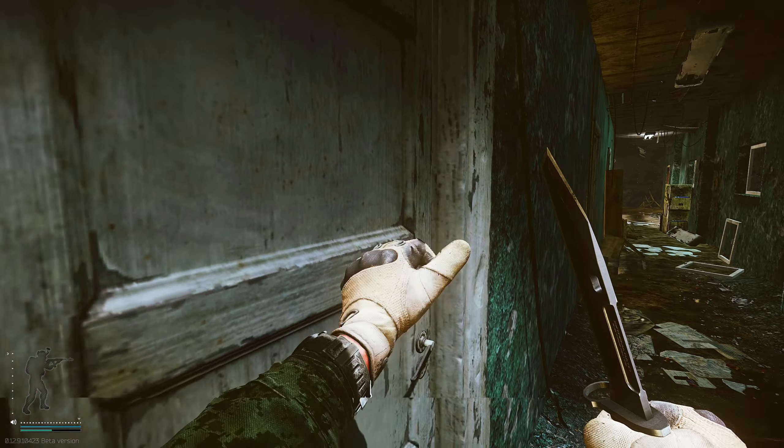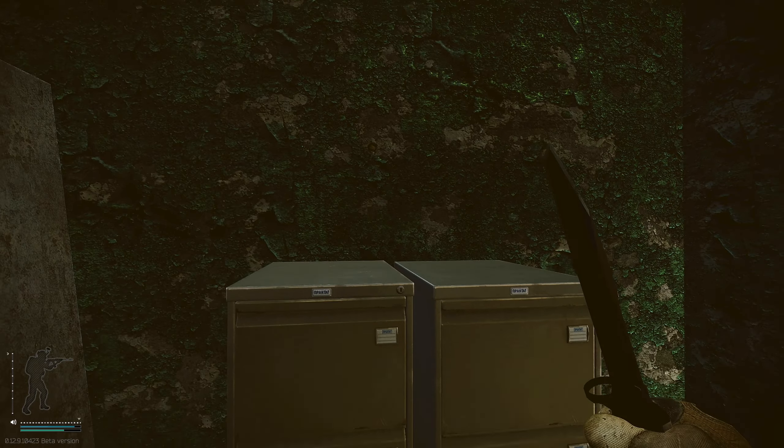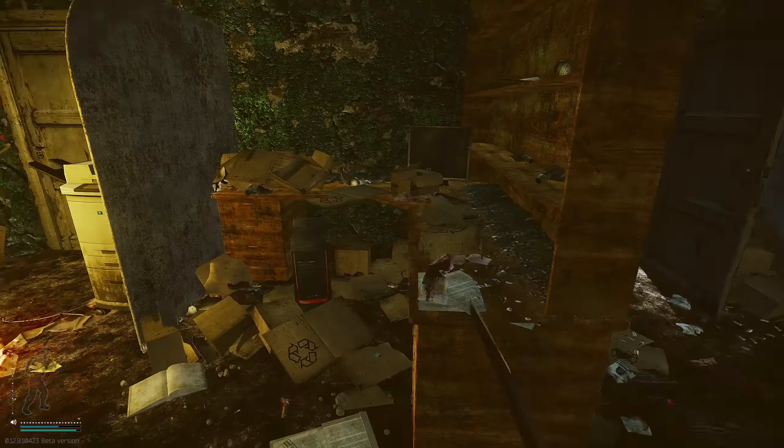The 3M does have one actual spawn and it's in Factory on the 3rd floor in the office room with the safe. Check the top of the filing cabinet for it. Get these two items and congratulations, you're done with Supplier.